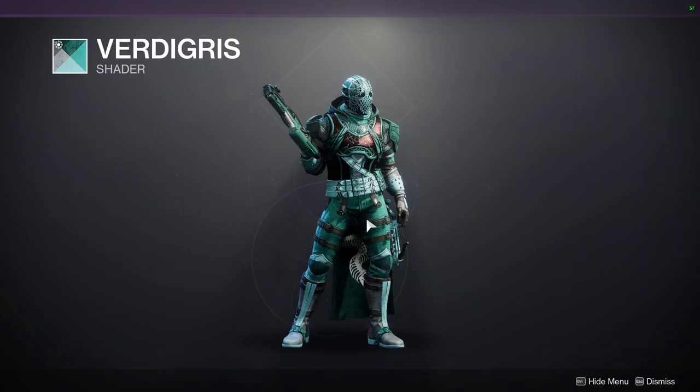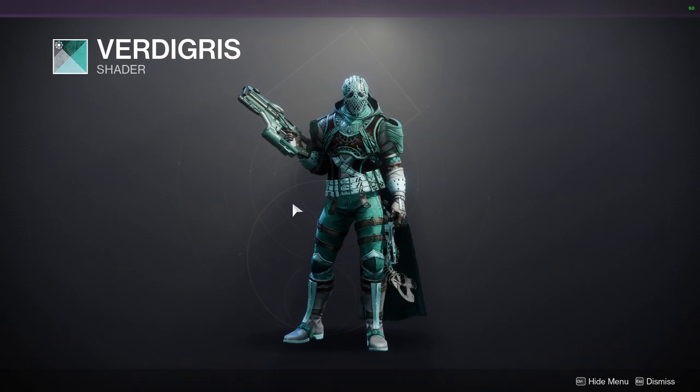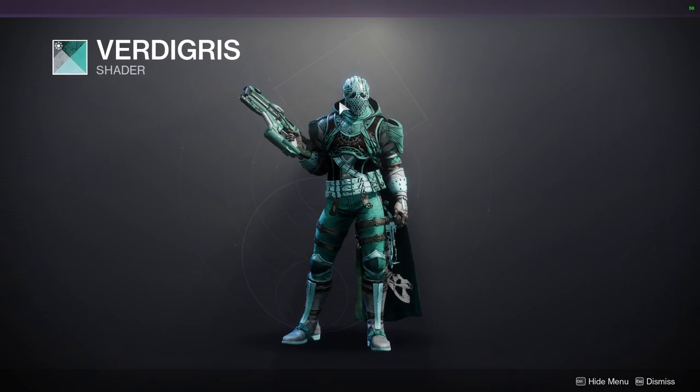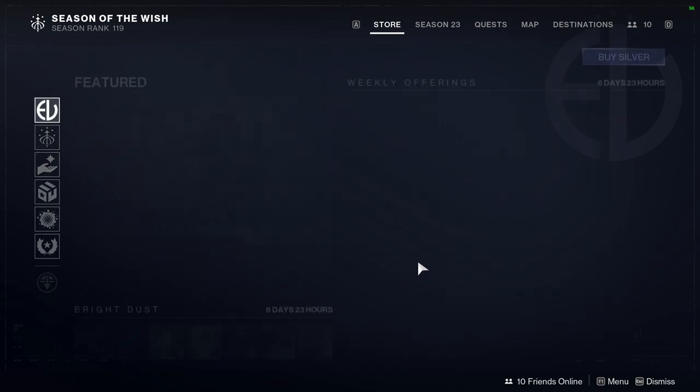Verdigris — I like the color of the off color, but I feel like I would have to lean into it because it looks weird without other off colors with it. But overall I like the shader look. Let me know what you guys are going to be picking up.